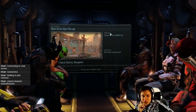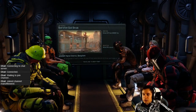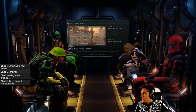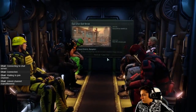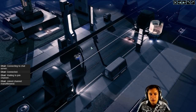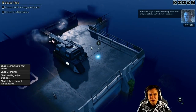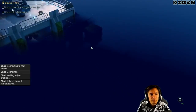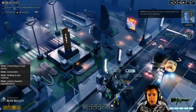We need to deliver the VIP to an extraction point and we most likely have to make it. Secure the VIP and proceed to the evac zone for extraction. Advent already knows we're here - you're right, Advent knows we're here. The extraction point is marked.